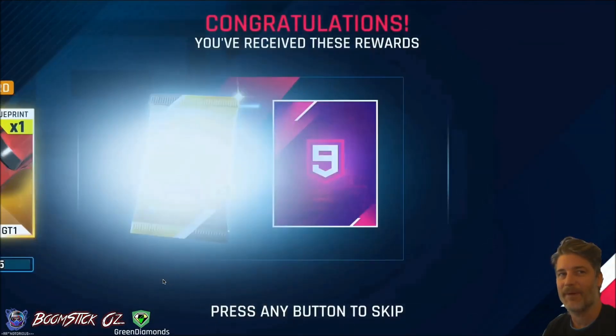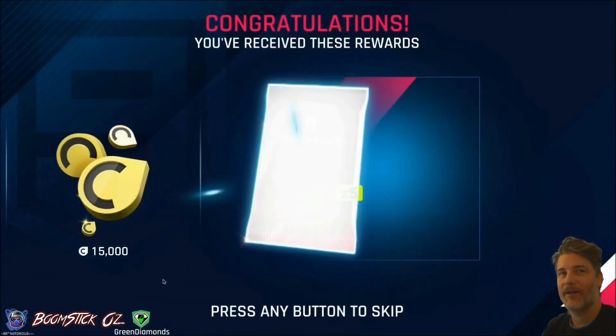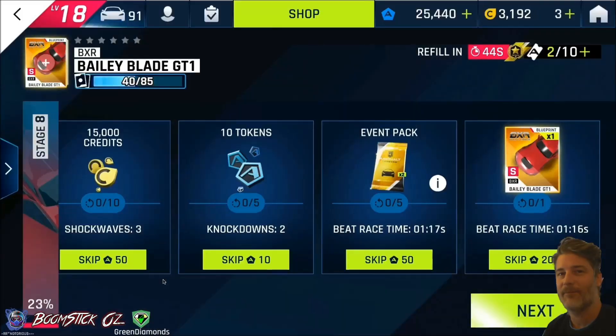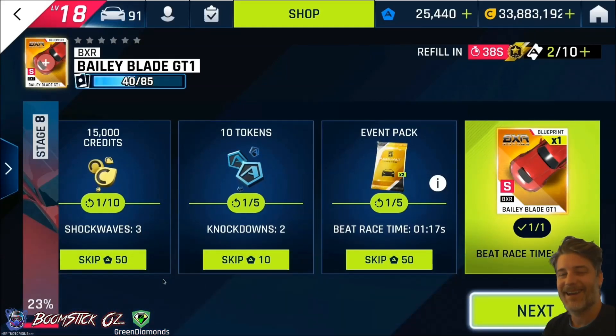Let's see what we get in the packs. I got to 40. I've got two unclaimed, and what I'm doing is not claiming my blueprints, trying to trick the system to give me more in those event packs. I don't know if it's going to work, but it can't hurt to try.